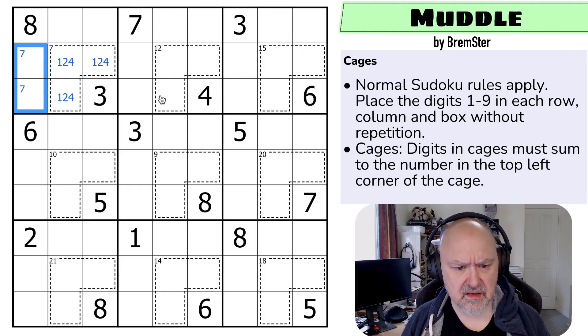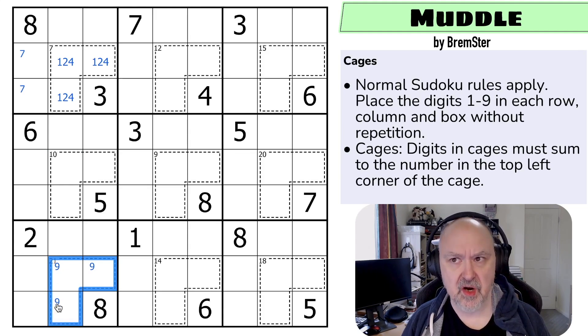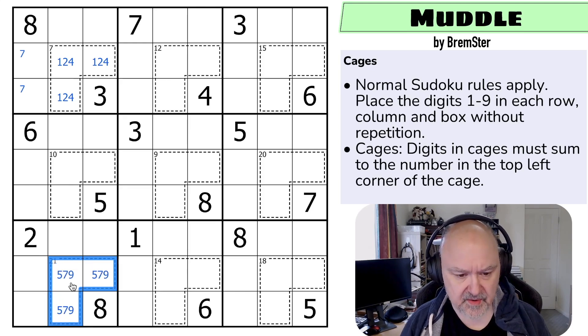There's a 10 cage here. For the 21 cage: there's no eight in it, so there must be a nine, because without a nine the maximum would be seven, six, and five which is only 18. So there's a nine in this 21 cage, and we need two digits summing to 12. We can't use six-six-nine, can't use eight, so it must be five-seven. This cage is five, seven, nine — the five is placed here and this is a seven-nine pair.